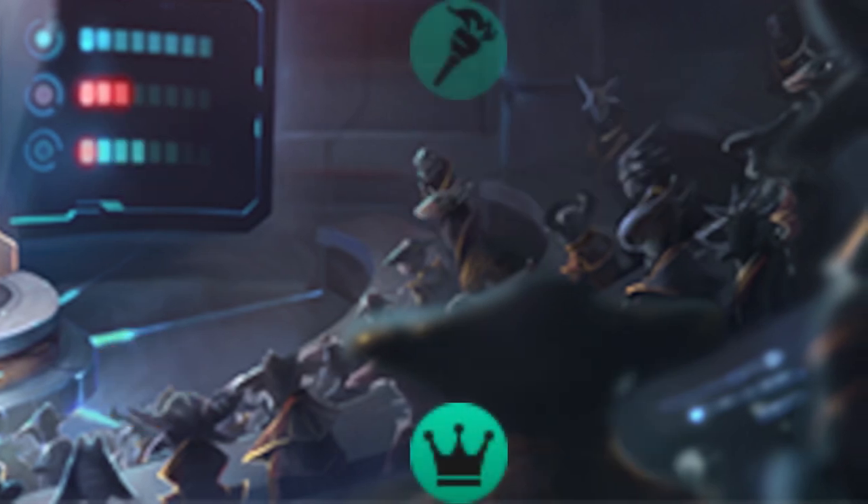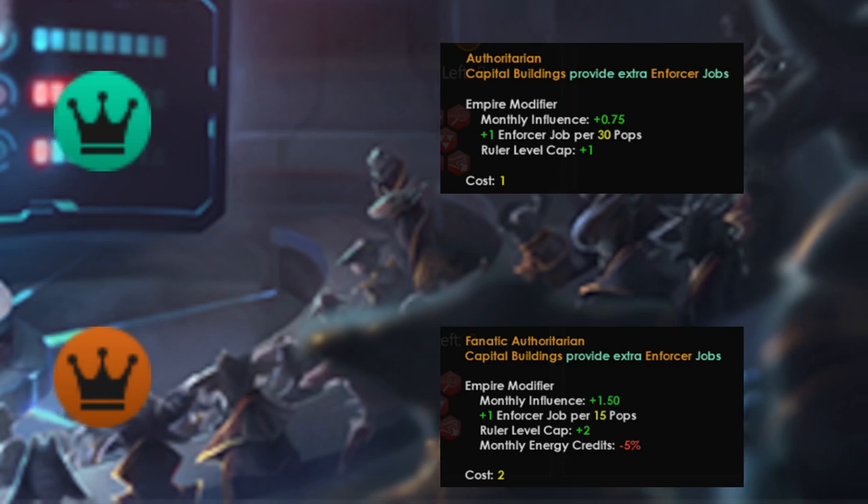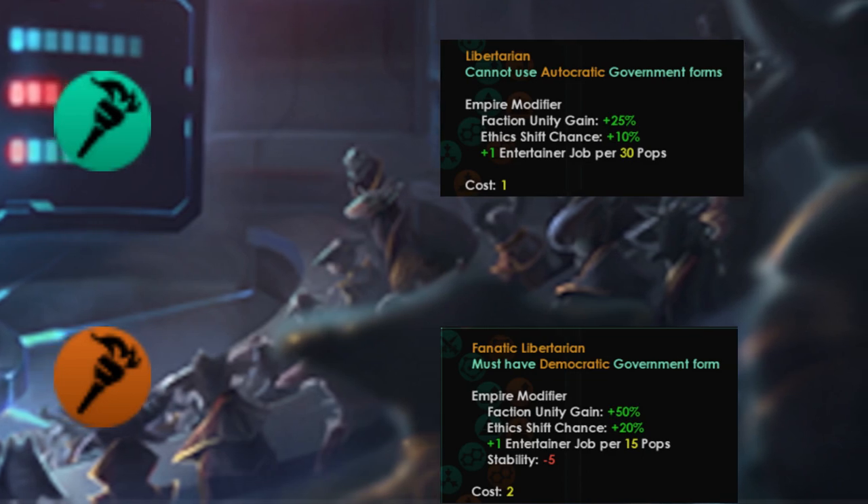The Authoritarian-Egalitarian Axis has also been revamped, with the egalitarian ethic getting replaced by Libertarianism. Authoritarianism increases your monthly influence gain and gives you enforcer jobs per 30 pops, while Libertarianism increases your faction unity gain and gives you entertainer jobs per 30 pops.